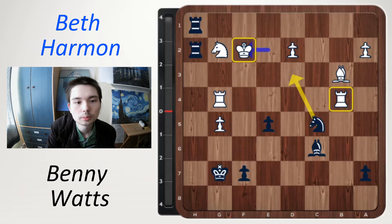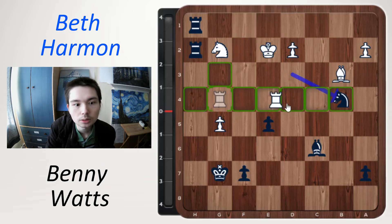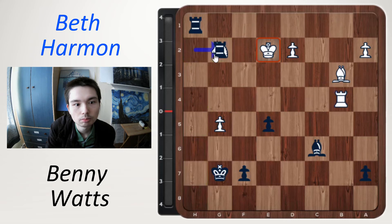This is called a fork — the king and rook can both be attacked at the same time. Knight d3 check is played. After the king moves you are just going to lose a rook. You can take, but then your knight will drop. In this position black is winning because black has an extra rook.